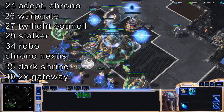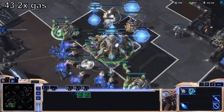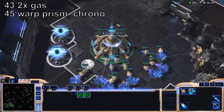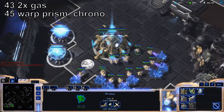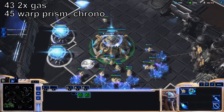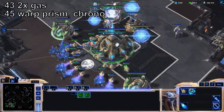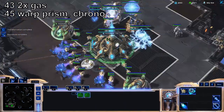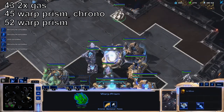Make sure not to get supply blocked from here on out. Get two assimilators at your natural. Start building a Warp Prism and Chrono it. Fill your gas geysers.